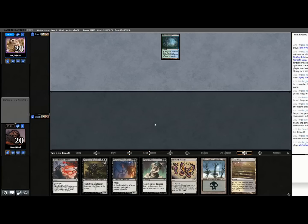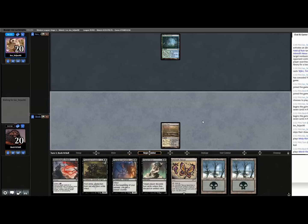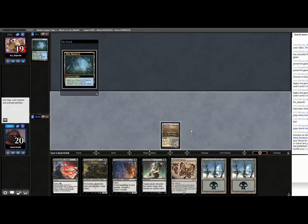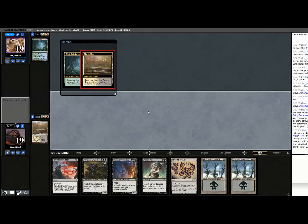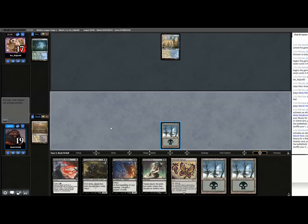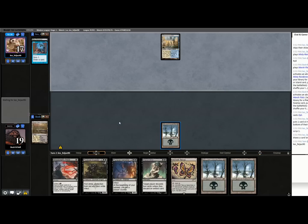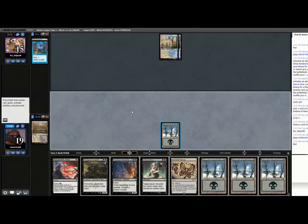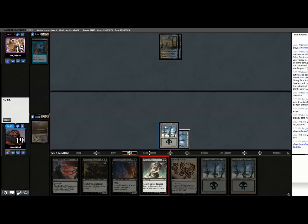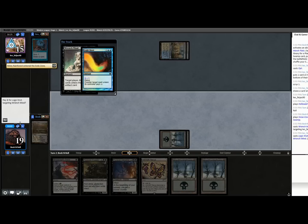I have a choice: I can play Inkmoth Nexus and try to get some points in, or I can play Swamp and try to curve up Wrench Mind into Crusader into Vatmother — and I think that's what I'm going to do. I'm also not totally sold on fetch lands in this list. It's a mono-black deck — you're not fetching for any reason other than mild deck thinning. Mill is a deck in this format, so fetching can turn on Archive Trap. Ashiok is a played card, so fetching exposes you to Ashiok. I'm suspicious of the fetch lands.